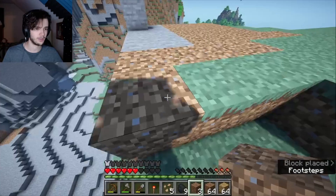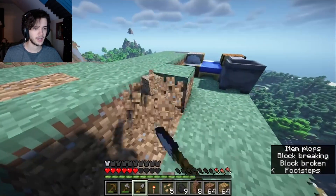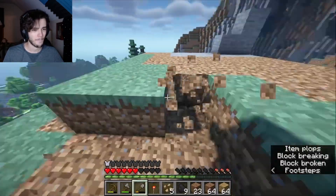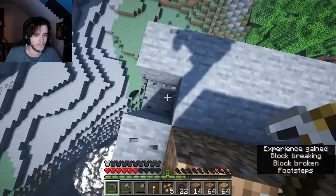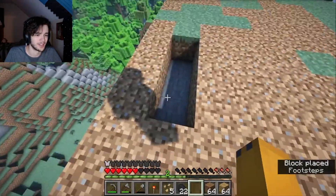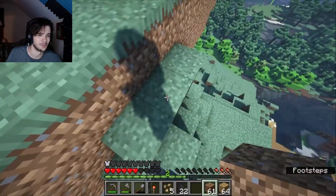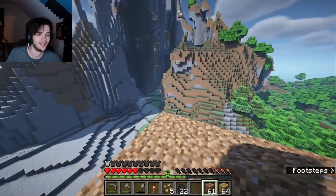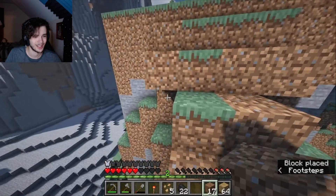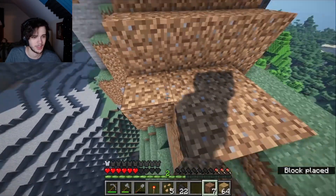I feel like that tends to throw people off. I have 64 dirt already. Why did I just try to swing with right click? That's weird — that hasn't happened before. I was mining coal on the edge of my mountain and it didn't go into my inventory and just fell forever. There was a split-second urge to jump after it. Building is so fun — it's the most enjoyable part for me. I'm not much of a creative mode guy; I like to just play.